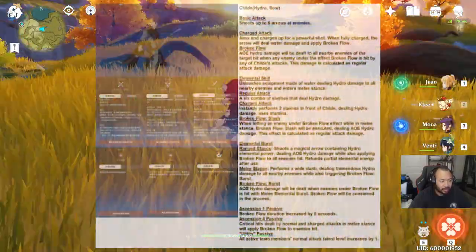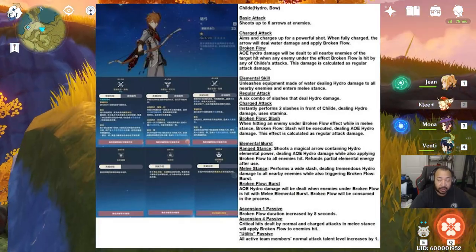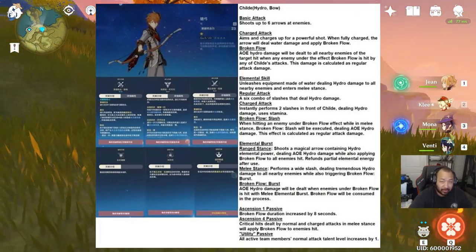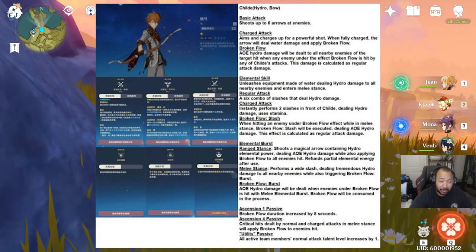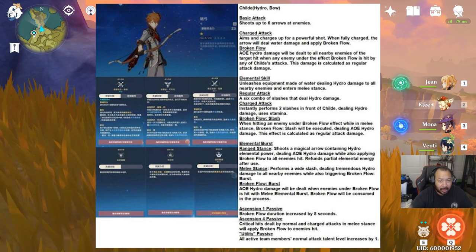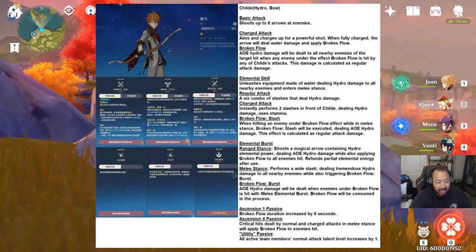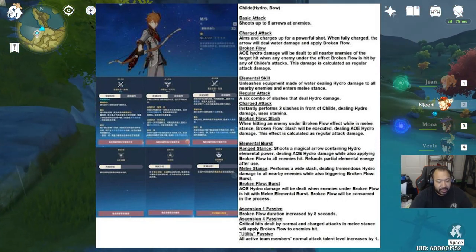As we get into Childe's abilities: his basic attack shoots up to six arrows at enemies. For his charge attack, he shoots an arrow and deals an effect called Broken Flow — AOE Hydro damage to nearby enemies close to the target hit. While under the effects of Broken Flow, the damage is calculated as regular attack damage.